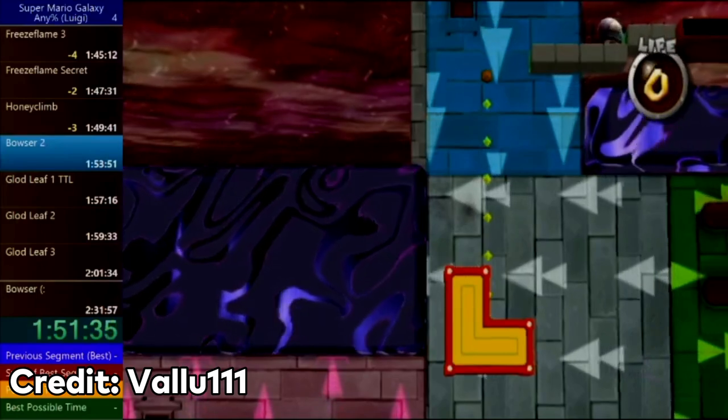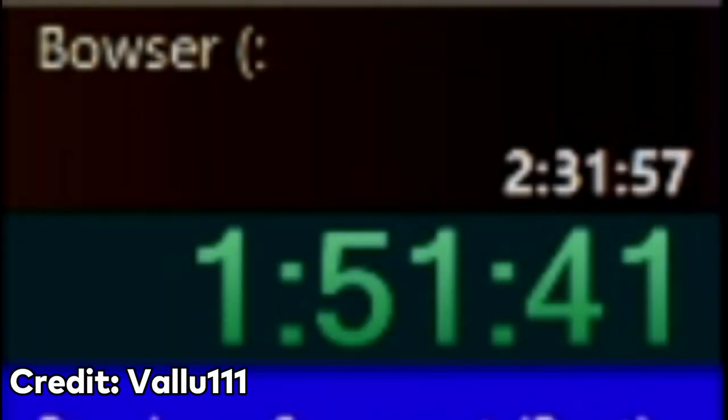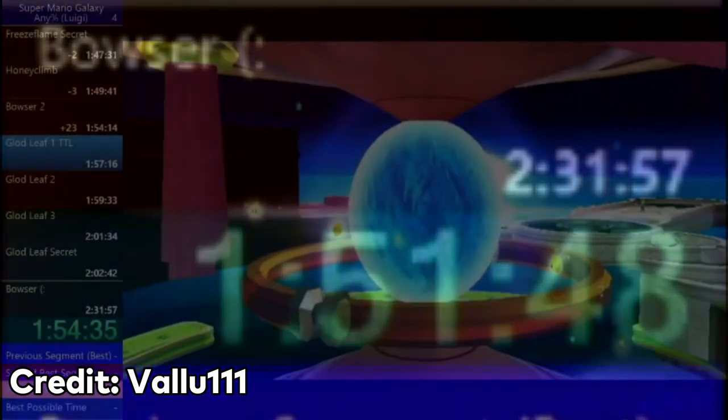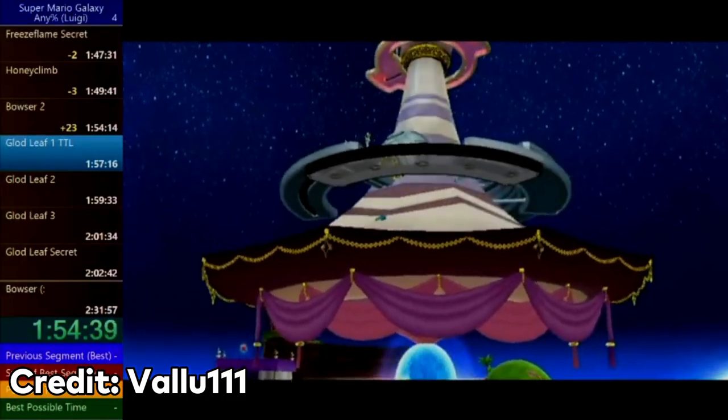You may still be wondering how Valu got the world record. Well, Valu was using splits that equate to his personal best. During the stream, Valu stated that the world record was actually 26 seconds worse than these splits, so as long as Valu had a time that was 25 seconds behind his PB or better, he would have the world record. So in actuality, Valu had stayed ahead of Caio Rea for most of the run, and he would stay that way for the rest of the speedrun.